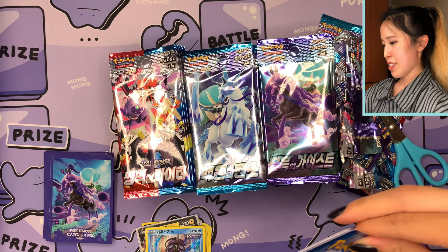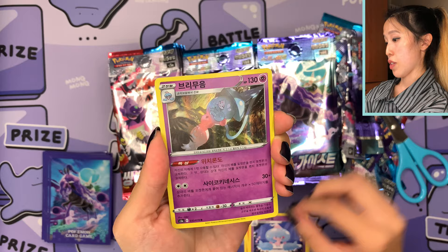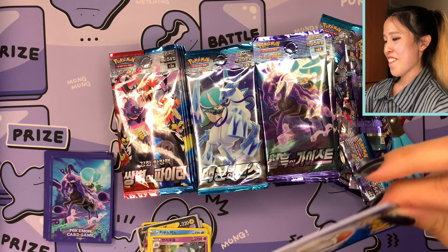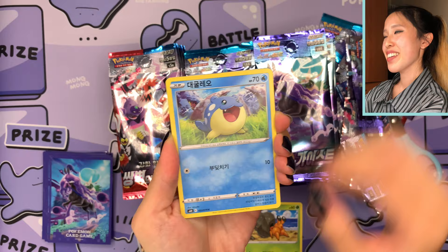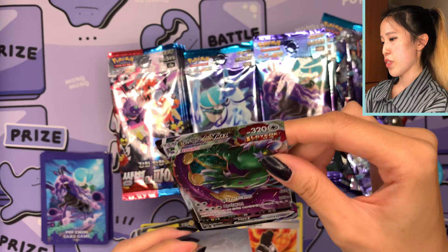Between the Korean and Japanese promos of Honey, the Korean one is definitely more saturated with a thicker texture than the Japanese version. We have Hattrem and Hatterene in the same pack — too bad no Hattena! I feel like I'm going a little faster on Silver Lance and Jet Black Poltergeist. The Matchless Fighters pile looks a little bit taller, so let me go ahead and fix that. We have Tornadus, also known as 'Tonerosu' in Korean, number 58 out of 70.